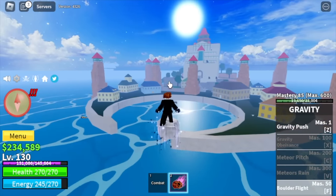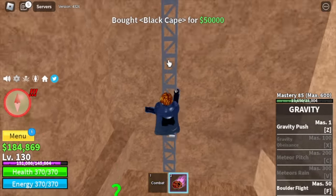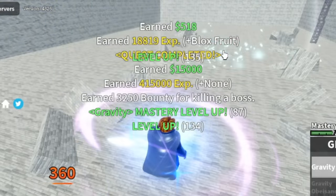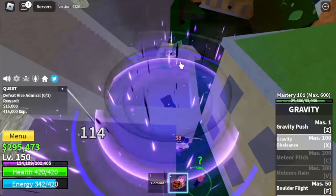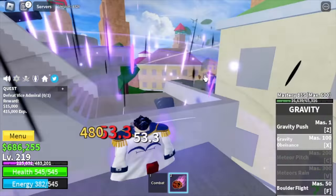Next island is the Marine Fortress. Don't forget to buy the Black Cape — one of the best early game items. Our target here is Vice Admiral. You will unlock your X skill, my favorite skill: the Gravity Obeisance. Just hold X to maximize the damage. Our target here is level 220 and you're going to do server hop.